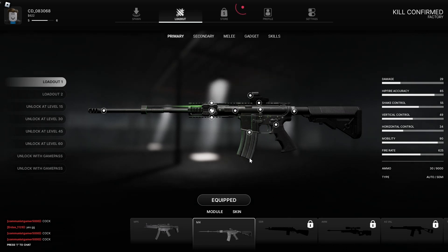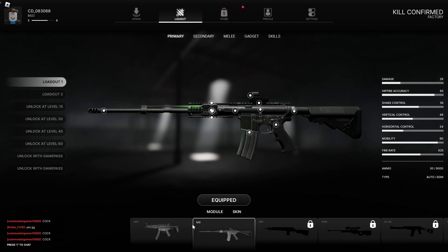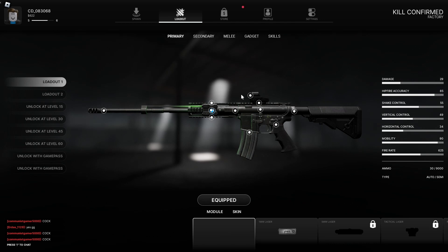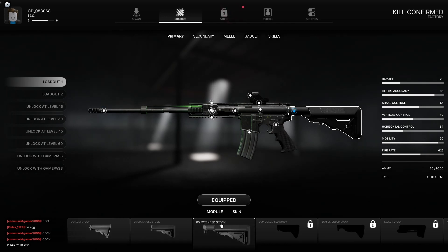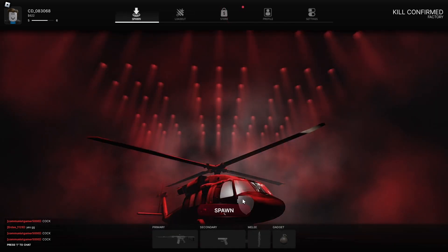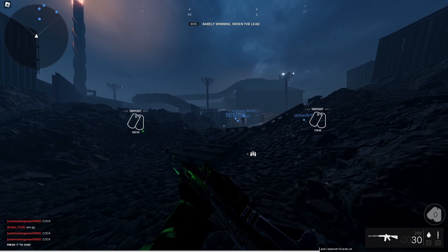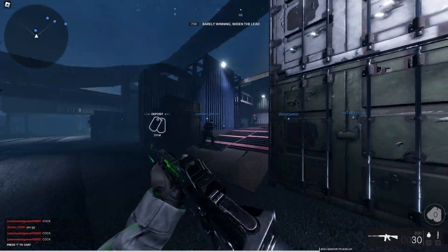If you go into your loadout editor, you can choose different guns based on your level. I'm only level 5, so I can only choose between the MP5 and M4. There are multiple things you can change about your weapon — your stock, rear grip, magazine, receiver — literally everything. I've got a customized optic, an AR compressor, an extended stock, and basically everything else is default except for the tactical laser. I haven't upgraded my secondary yet, but the premise of upgrading your guns and it actually saving to your Roblox profile, along with all this detail and game mechanics, is absolutely insane to me.